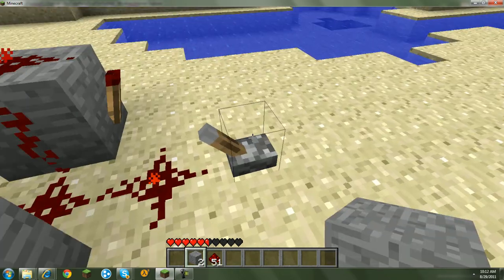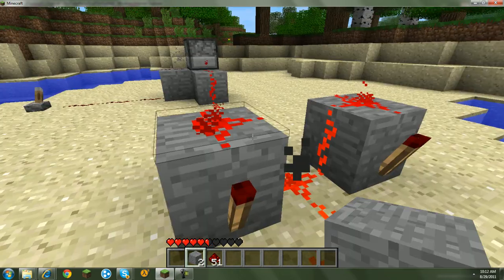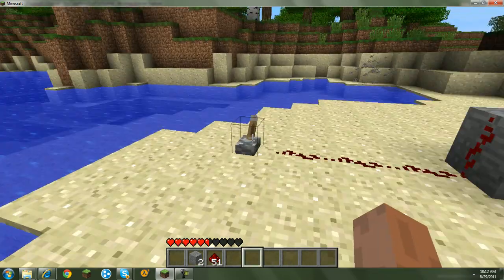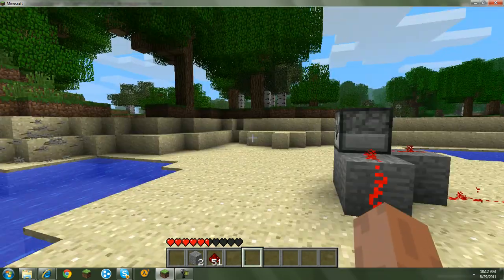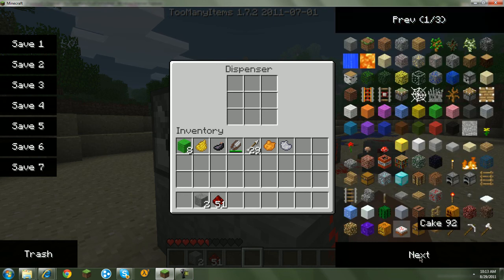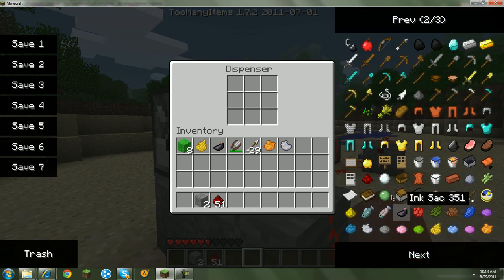You can add this lever at the end if you want to turn it off or on. I suggest just having this on at all times so it goes at full speed. You don't just shoot arrows — you could shoot items, snowballs, or eggs out of this.